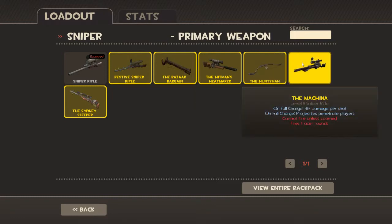The Machina — when it's fully charged up, it does 15% more damage. And when it's fully charged up, its shot can penetrate players so it can kill two people potentially. It can't fire unless it's zoomed, so you can't no-scope with it. And it fires tracer rounds so they can find where you're at when you shoot — there's a solid line between you and where you shot.